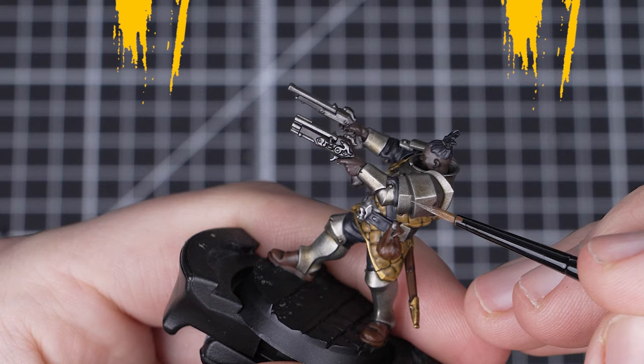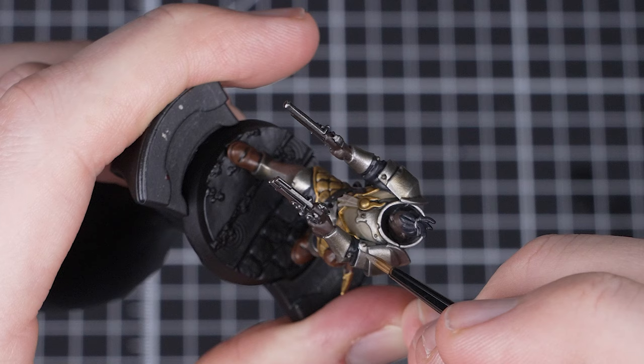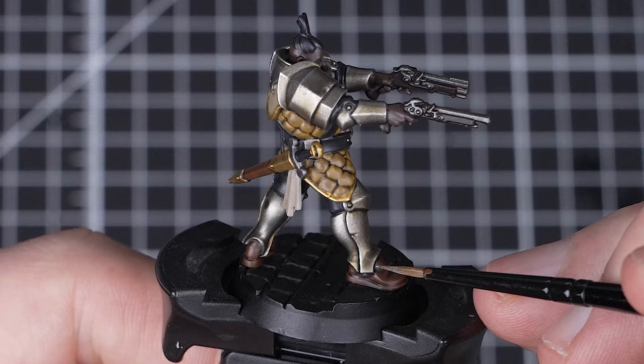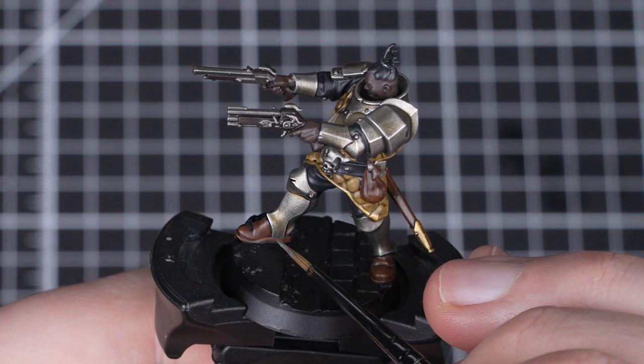For our first highlight, we're going to use Stormhost Silver to edge highlight all of the metallic details. When highlighting armour, try to keep your lines as thin as you can, as this will help to sell the idea that the area is hard and a sharp surface. There are a few tricks that can help us with doing this — don't put too much pressure through the brush when applying the paint, as more pressure leads to more paint being put onto the surface. Lighter pressure allows us to control the application. We will also try to edge highlight towards ourselves where we can, as this helps loads with brush control.